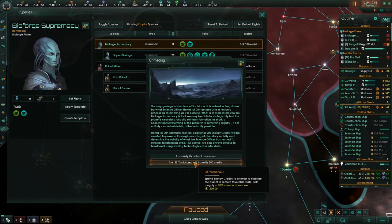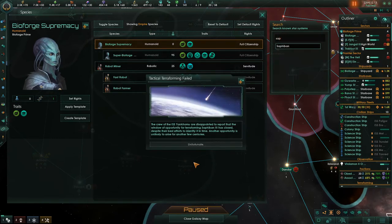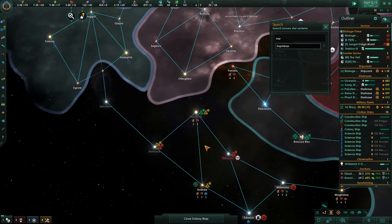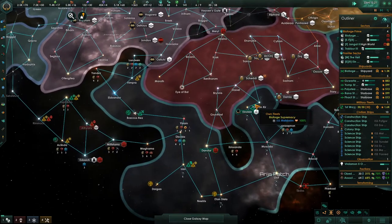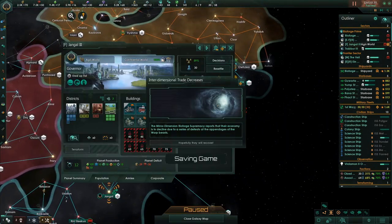That's why we can colonize those ocean worlds now. Grimacene modifier on Safiban - spend energy credits to attempt to stabilize the planet in a more favorable state. Terraforming failed on Safiban - that's too bad, it always fails. Last time too. The mirror dimension Bioforge supremacy reports their economy is in decline due to defeats of the appendages of the Warbeast. Hopefully they recover.